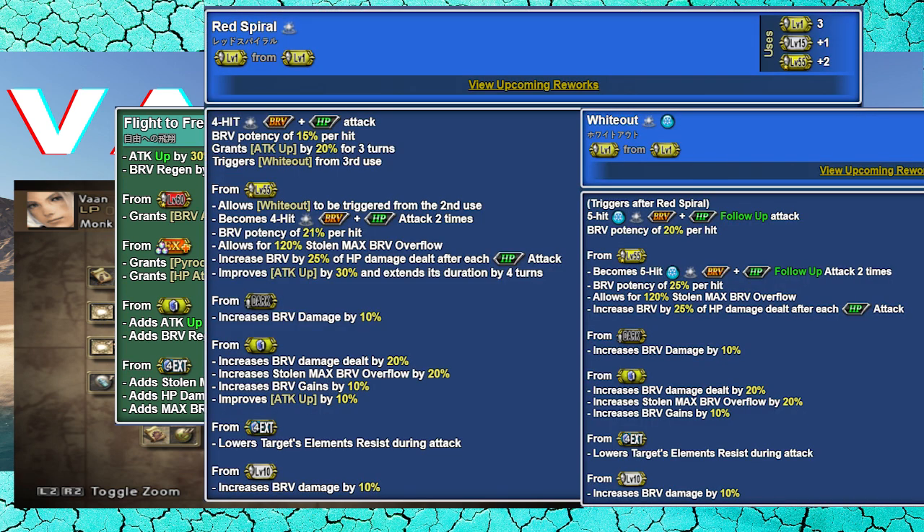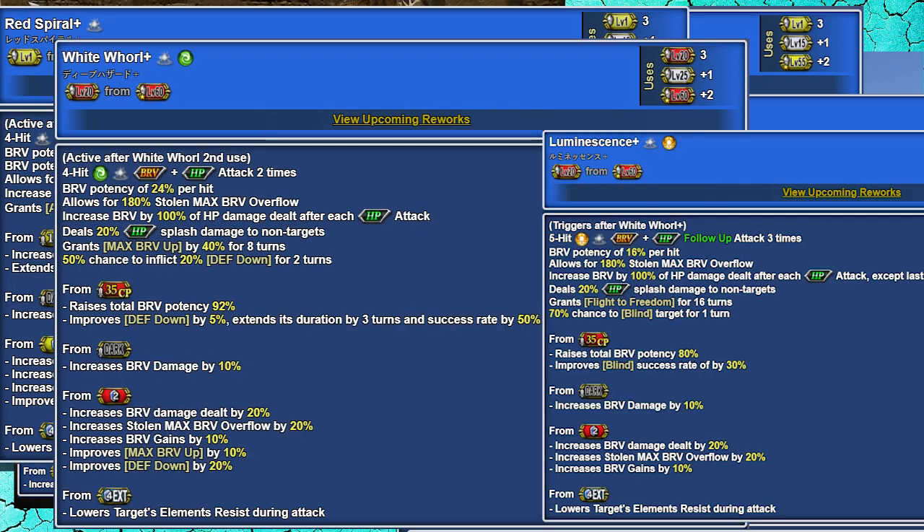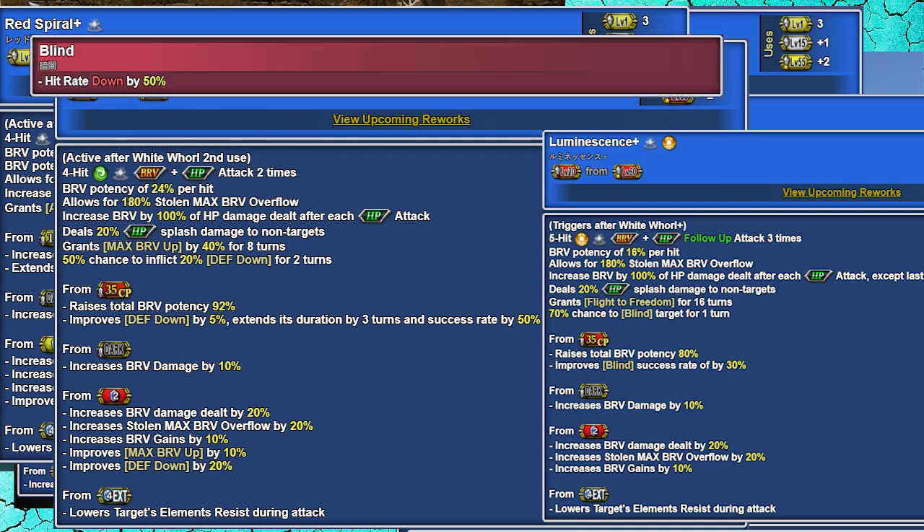His regular skills take two uses each to ramp up, but after that — and contrary to Ondore's lies — S1 does six dumps single target, while S2 does five but has some splash, better gains, and inflicts blind and defense down.